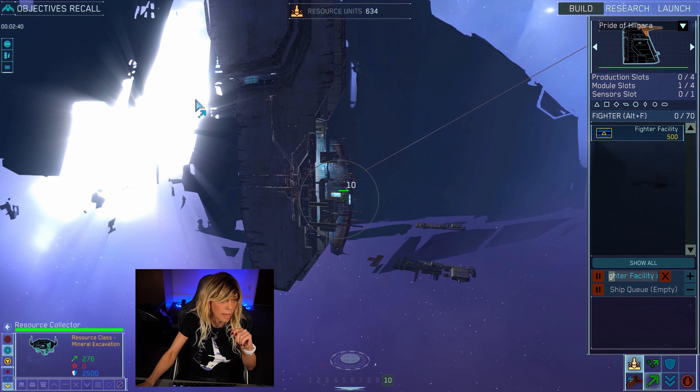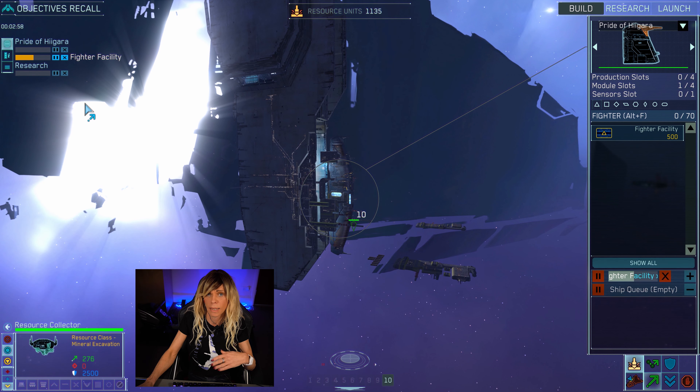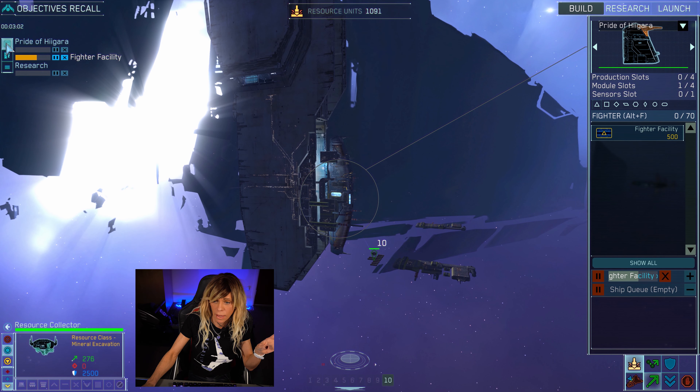One thing you should be aware of: on the left-hand side there are little dots in a circle called queues. Click on that to open it up and you get a much clearer indication of what's happening with ship building, rather than just the little box at the bottom. When you have multiple ships building you'll see all of them, giving you a much better idea of who's doing what. Always keep that open, use the right-hand menus to select builds, and monitor them on the left.